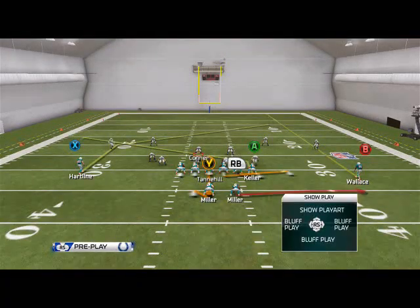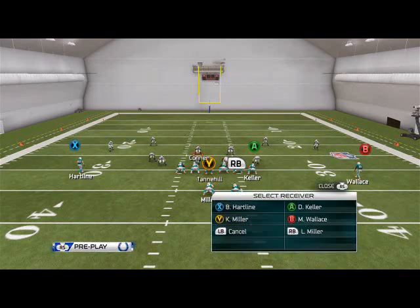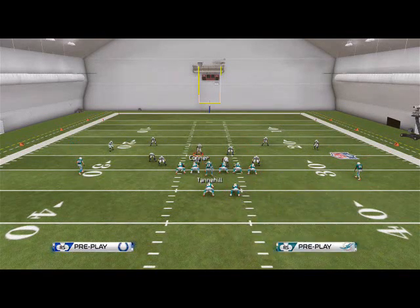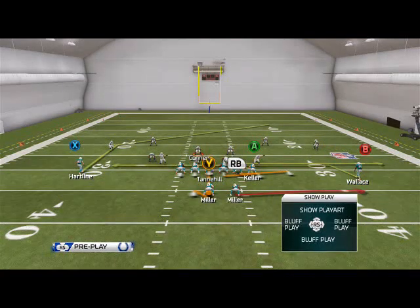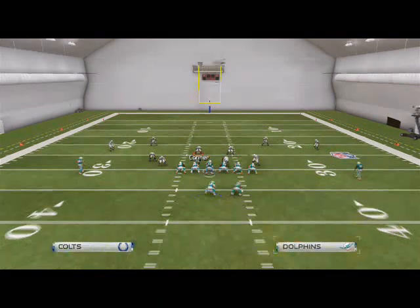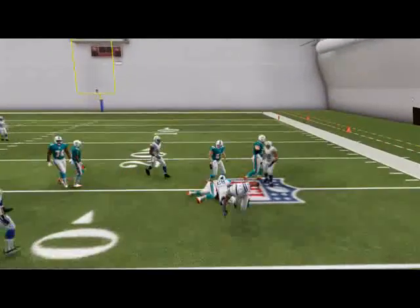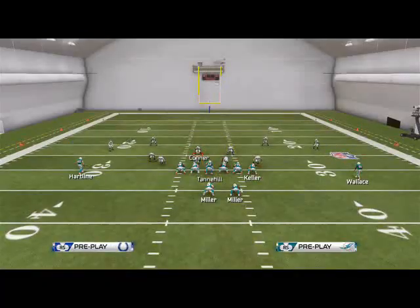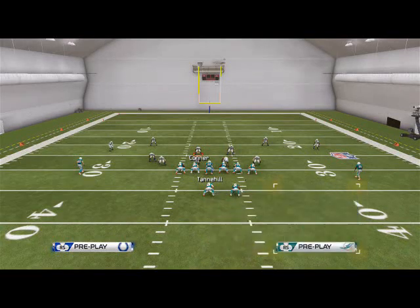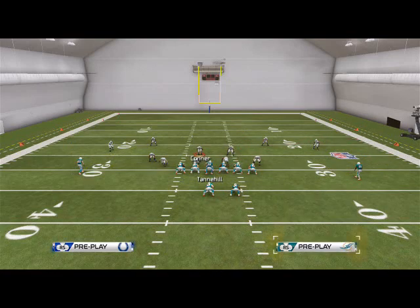The next play I want to look at is the halfback slip screen. What we like to do is take our tight end and place him on a zig, take our outside receiver and drag him across the formation, and put our fullback on a swing pass. We like to set our departure back to have a faster guy than Miller there — it's a little double swing screen and we like to take advantage of the blocking.